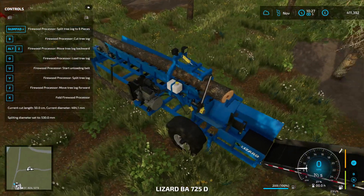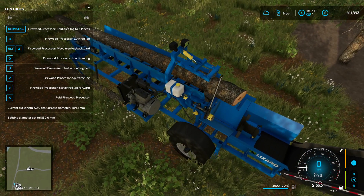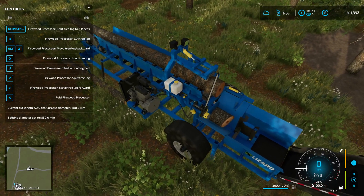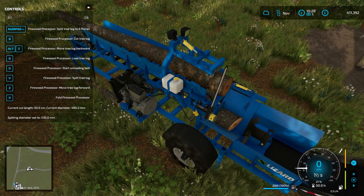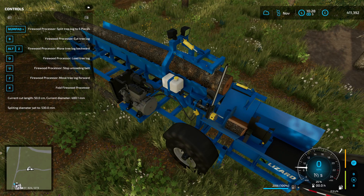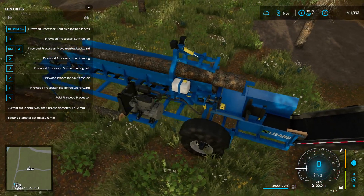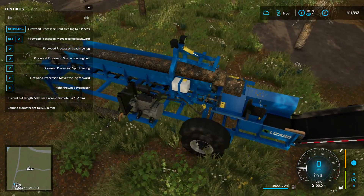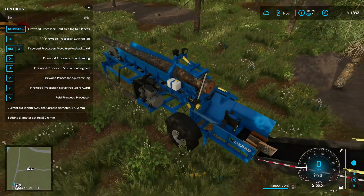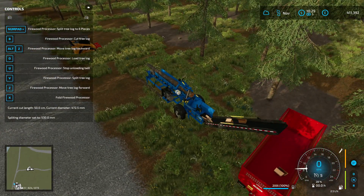We're going to cut this log into six pieces. We need to start the unloading belt of course, and we need to split the log. So we're going to press V to split the log there, move the whole log forward and press V again. And basically this is how you make firewood. Then you watch it come up and go into the trailer like that.